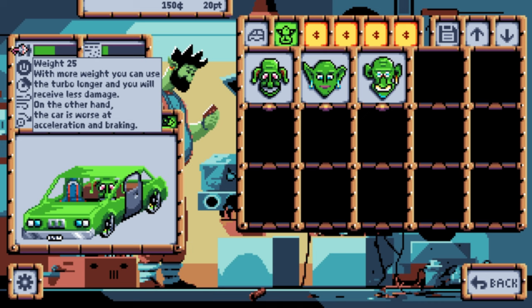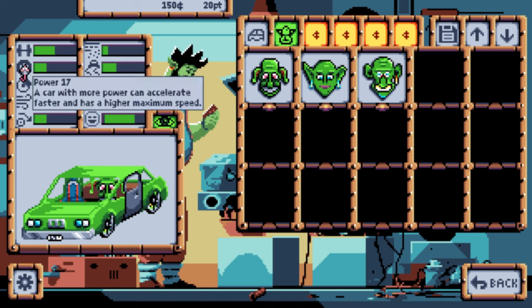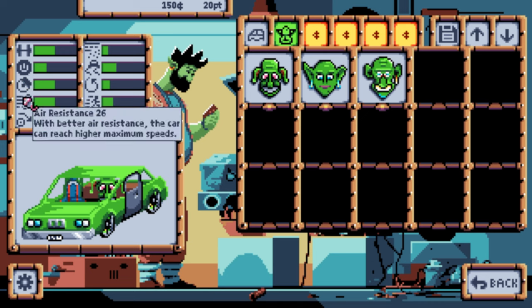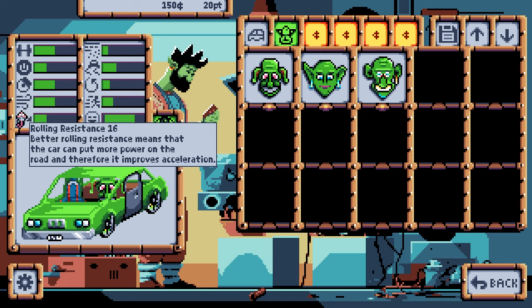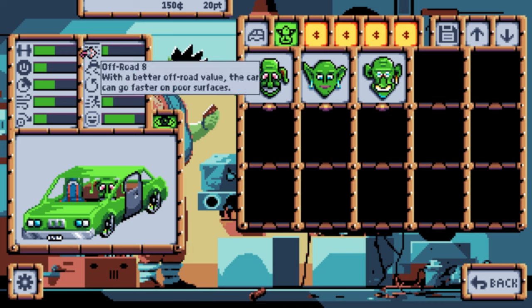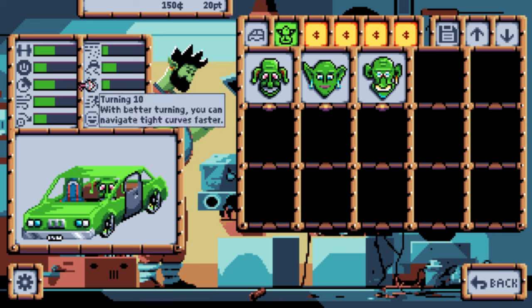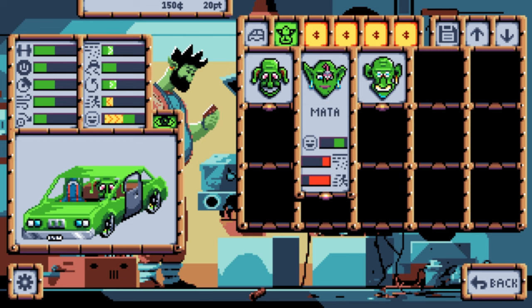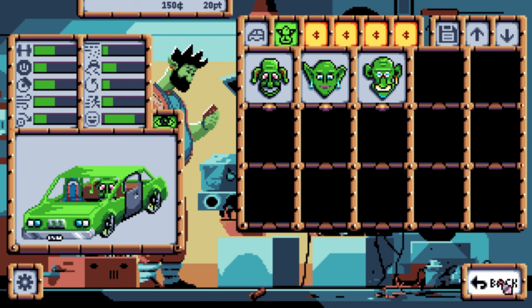I love the tooltips - great! More weight means you can use the turbo longer and receive less damage, but the car is worse at accelerating and braking. More power means faster acceleration. Better air resistance means the car reaches higher maximum speeds. Better rolling resistance means you can put more power to the road. Better off-road value means you can go faster on poorer surfaces. Better grip is important on slippery surfaces.